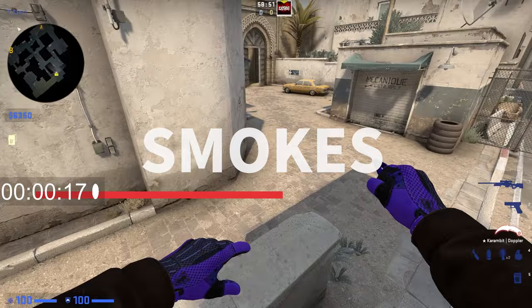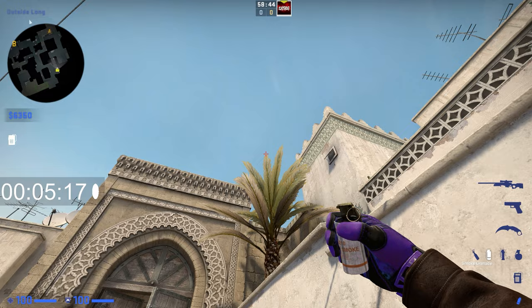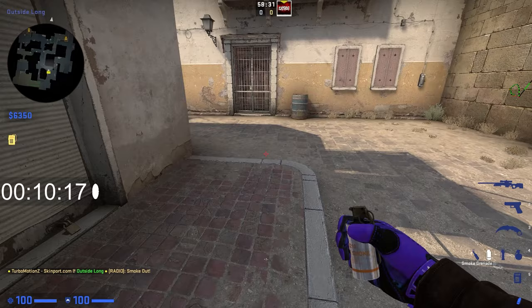All right guys, the timer starts now. Here are all the most useful smokes on Dust 2. Stand right here in front of car, look at the second highest fern on this tree, and then throw. It lands right here in this corner and blocks long. Super easy Xbox smoke.